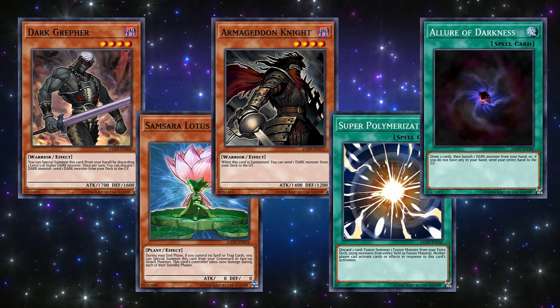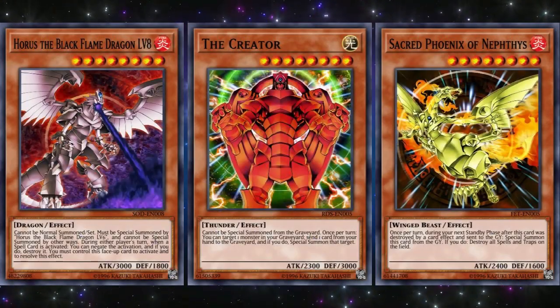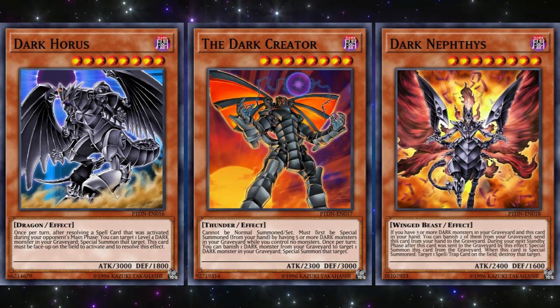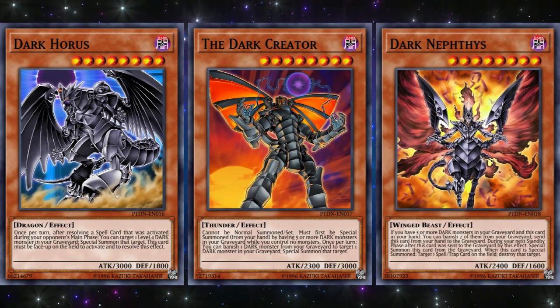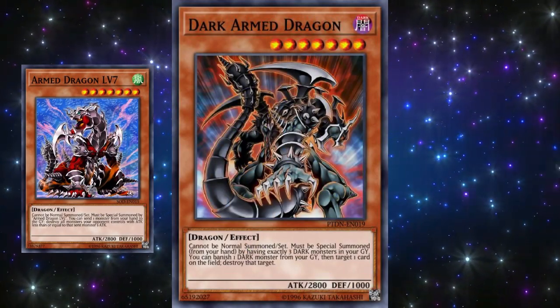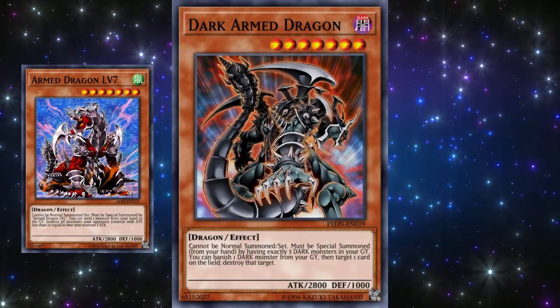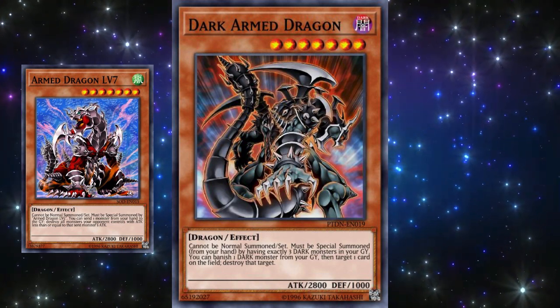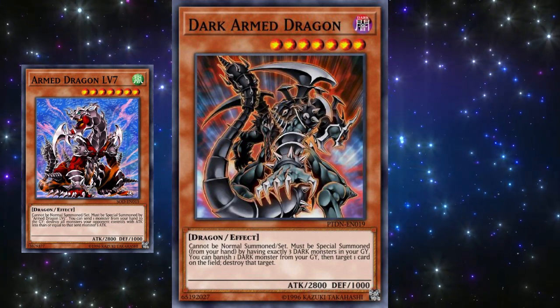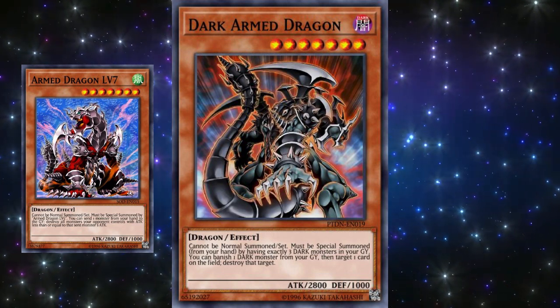On top of these useful Dark support cards, the set also introduced Dark counterparts to previous popular boss monsters such as Dark Horus, the Dark Creator, and Dark Nephthys. All were pretty good in some ways, but the one that blew away all the others was Dark Armed Dragon. Originally meant to be balanced out by the rather difficult summoning condition, Dark Armed Dragon was way ahead of its time when players found out ways to manipulate the number of Dark monsters in the graveyard rather easily.